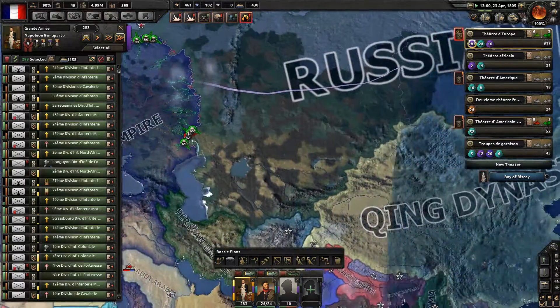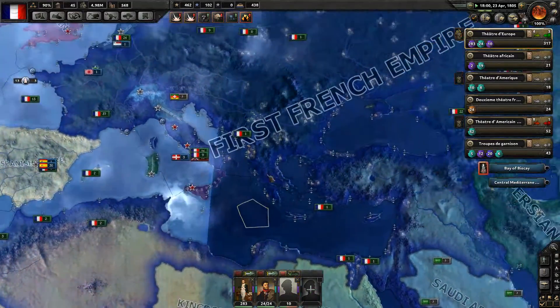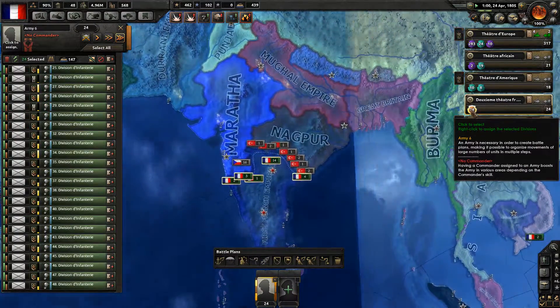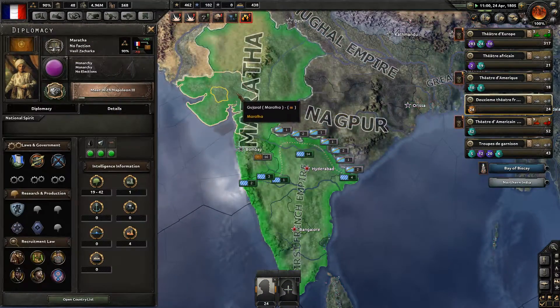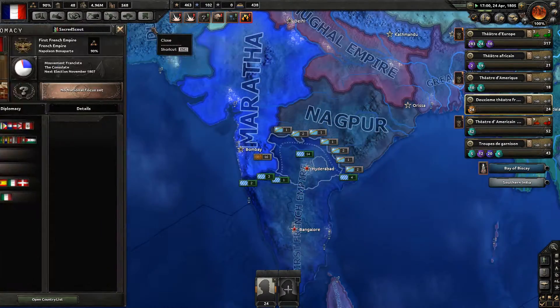After I finish the Russians, I have to use the Grande Armée for my war effort against the Chinese. The Theater Afrikan can stay at the Théâtre d'Amérique. For the Théâtre Française, I doubt these countries will attack us — they like us — so I'll just let them stay there.